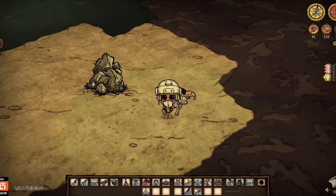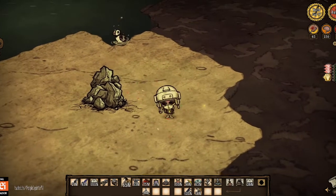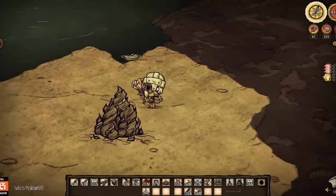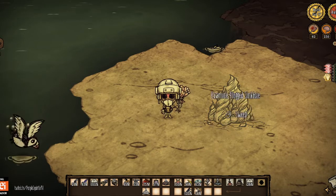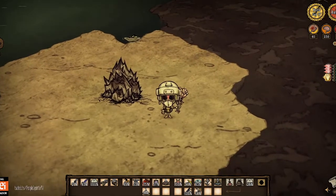I should also point out that you can skin sinkholes that have not been opened yet. So for example, this is the standard one. This is the Phantasmical skin, which when you open it will also be the Phantasmical mushroom skin. And then this is the gothic one. Very cool.